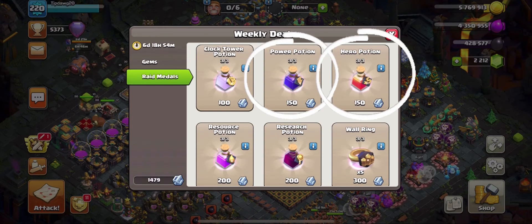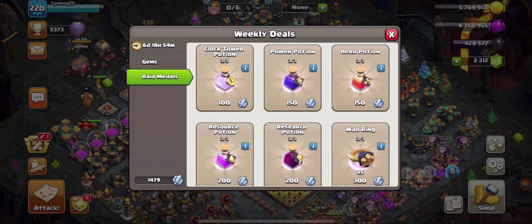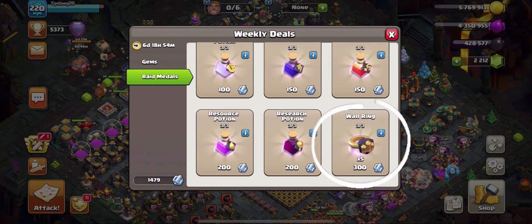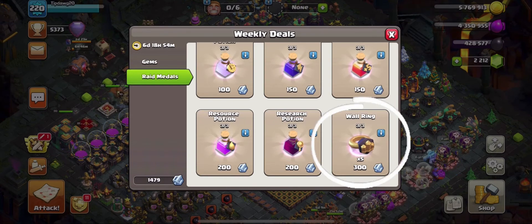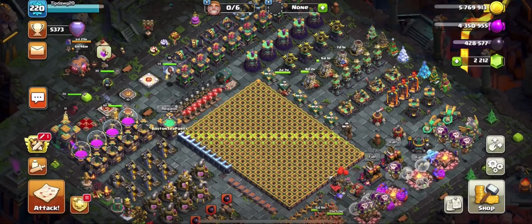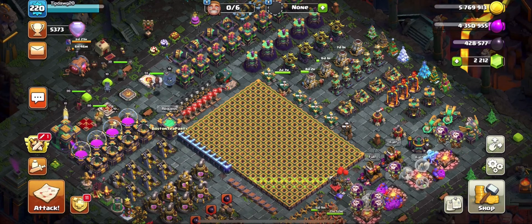The Power Potion and the Hero Potion would be next on my list at 150 Raid Metals each. Their value is very personal and they can only be used in specific situations. I would personally only use Raid Metals on those whenever there's a very important war going on. Last on the list is Wall Rings — the only time I would use Raid Metals for Wall Rings is if Walls were the only thing I had left and they were super important to me.